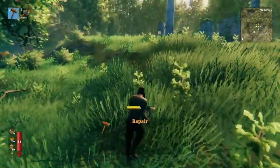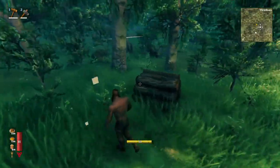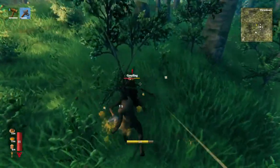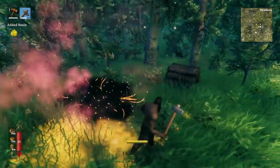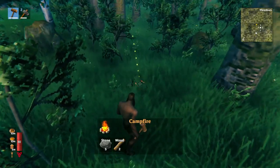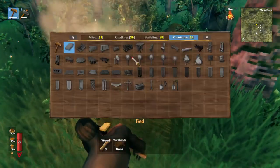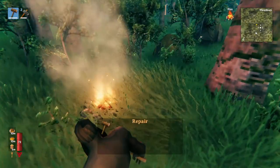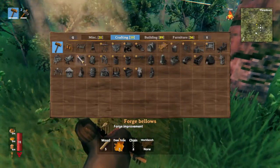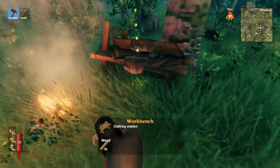Keep cutting wood until you've got around 50 — that's plenty for what you need. It's good to build your first stuff very close to the base, and you'll need to get building quickly because nighttime is coming pretty soon. We need to get our campfire set down — you'll need five stone and two wood. In order to build anything in Valheim, you'll need to make a workbench. Equip your hammer and right-click to open your build menu.